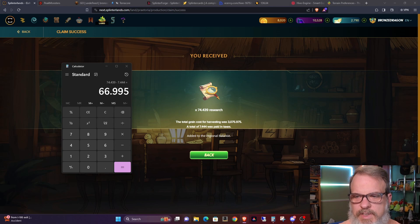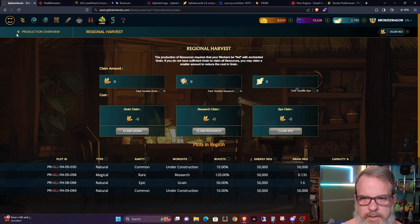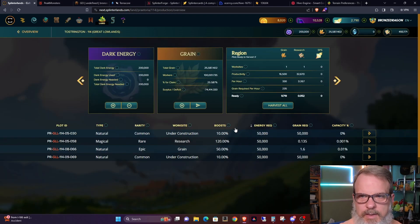I'm just throwing the numbers out there to give you a baseline comparison. On most of my lands I have gold foil commons maxed out in each slot. In this particular research plot I threw in a max-level rare beta card, and that bumped it up a little bit.